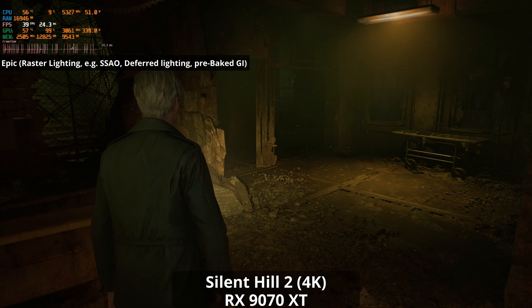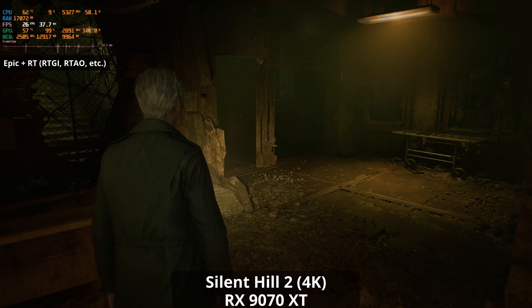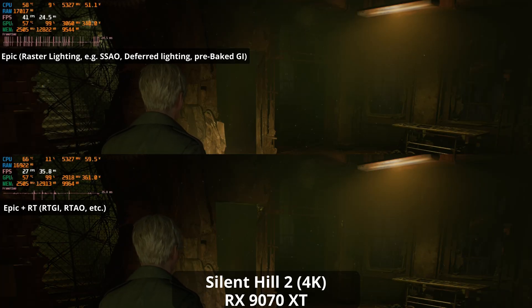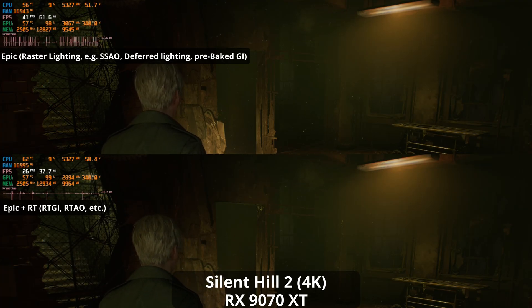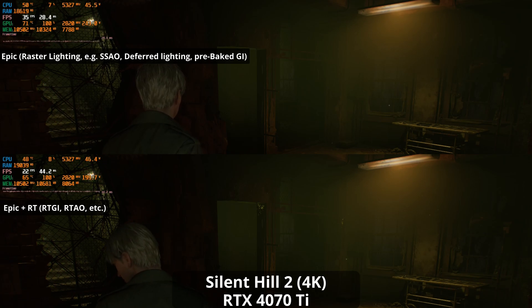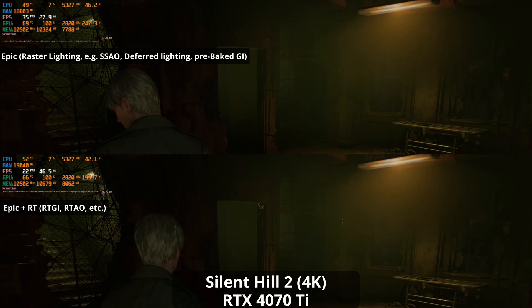Next up we have Silent Hill 2, and I've picked a gorgeous scene to highlight the game's atmospherics using global illumination. At first glance you might struggle to tell the difference between rasterised GI and RT GI, but if you look closely you'll see darker areas, such as on the bricks to the left of James. Most areas of the game see a much smaller drop off in performance with ray tracing, but areas like this would make you question whether the RT performance penalty is worth it. The 4070 Ti sees a much less significant hit in this scene.